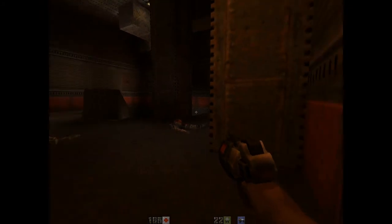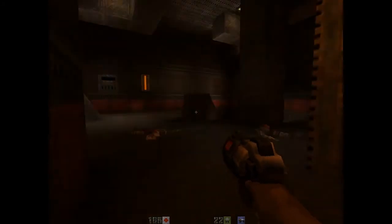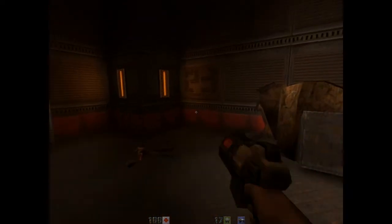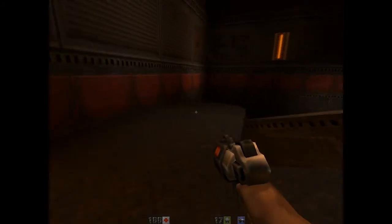One thing you might have noticed is that when I shoot, the explosions for my guns aren't bit-mapped. They're actually little polygonal explosions. I'm just going down here because there's two guys down here and they have a shotgun, which is very useful because it'll one-shot these guys from a close enough range.